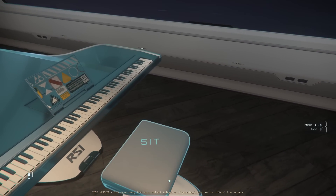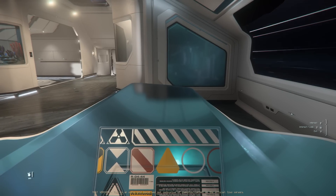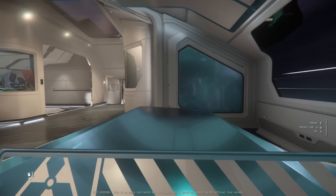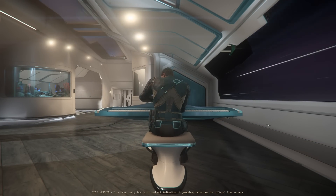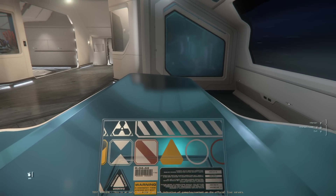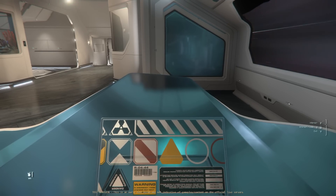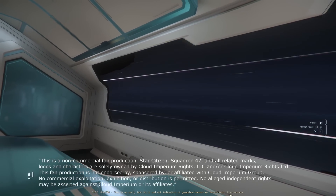Be sure to get on the 3.21 PTU if possible — go into your settings on the website to copy your files over and start the process. If you don't have access yet, they'll open up waves by the beginning of next week. They want people on these servers stress-testing this new technology and getting excited again, especially with CitizenCon so close. I'll leave you with Moonlight Sonata on the Phoenix Emerald — this game is beautiful when it wants to be. Have a great weekend!